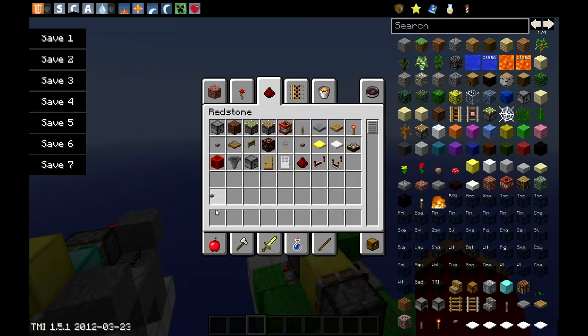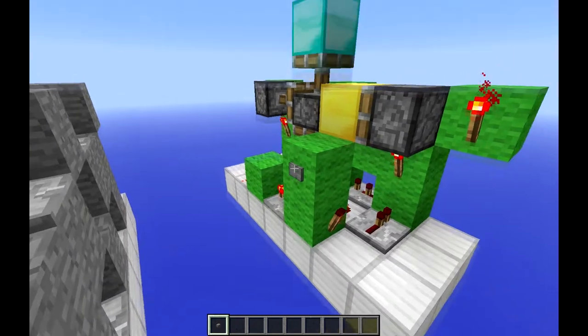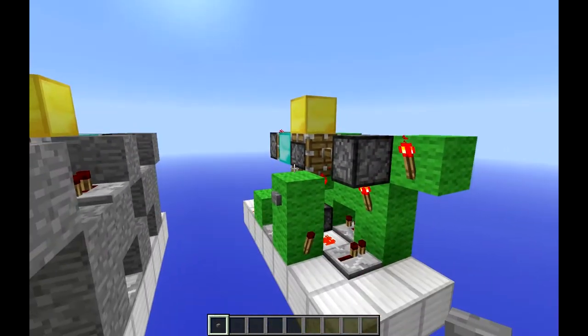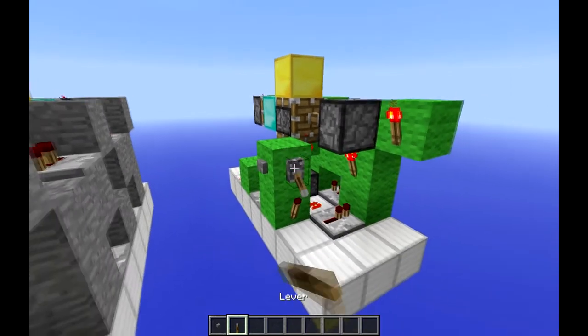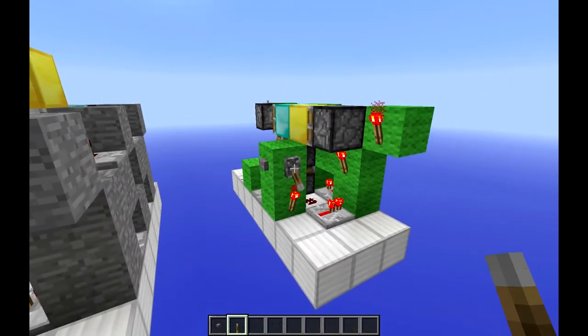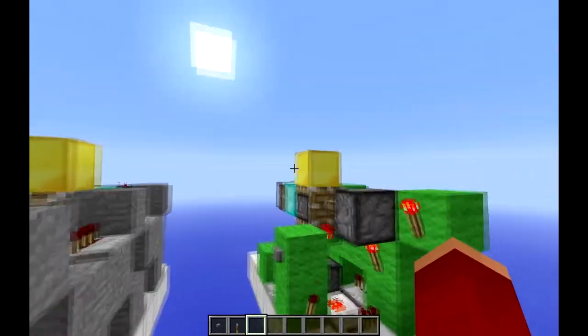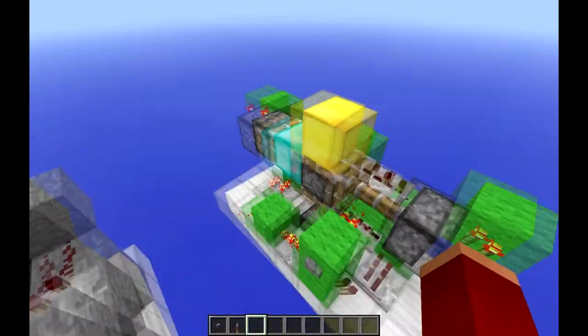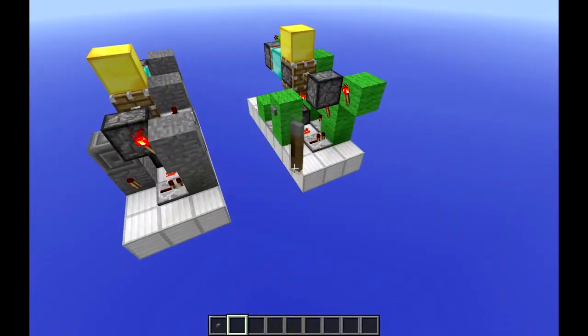Now you could use any kind of input, but it's a falling edge circuit. So as you can see, if I were to put a lever here, it just does that until I turn it off. So you need anything that has a shorter pulse, and it can't be hooked up to a T-flip-flop or anything like that.